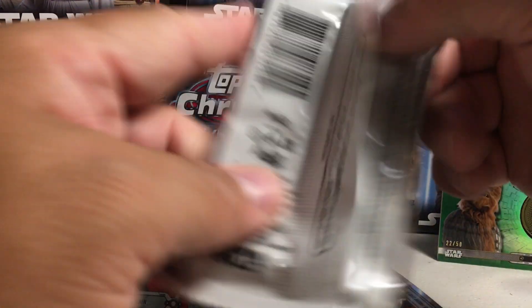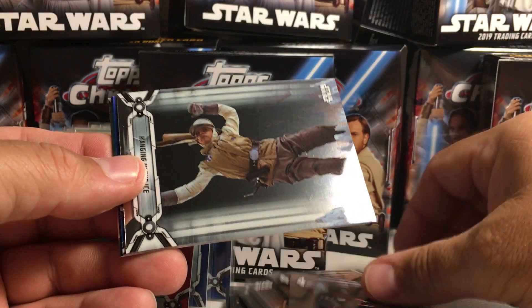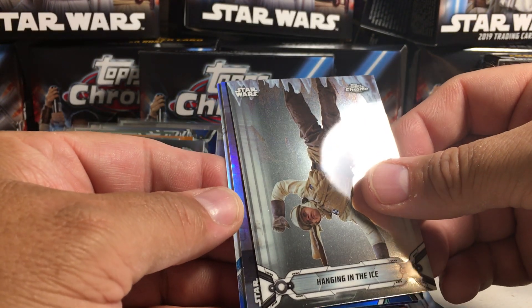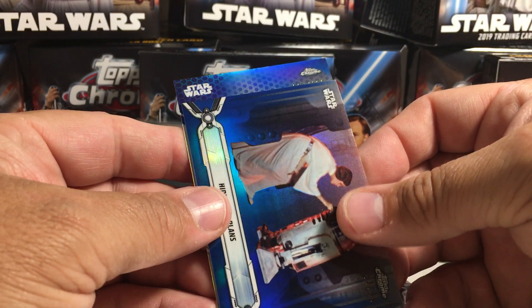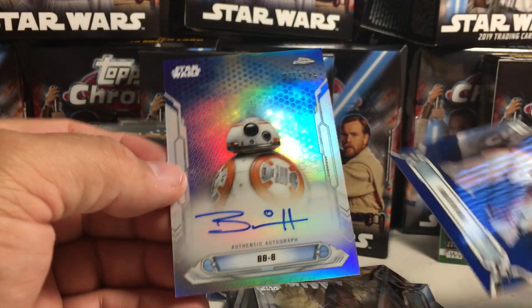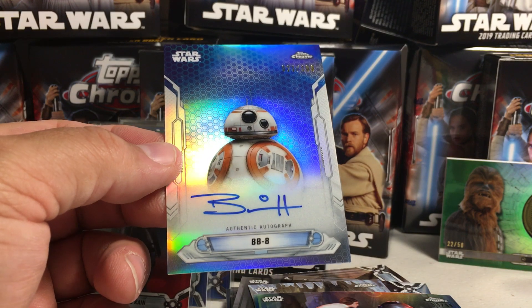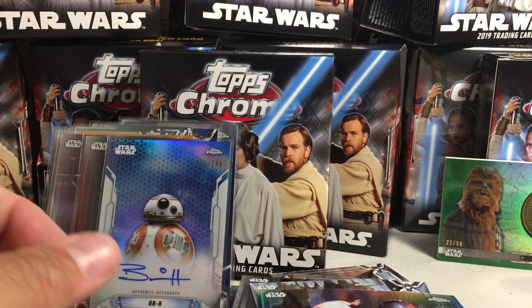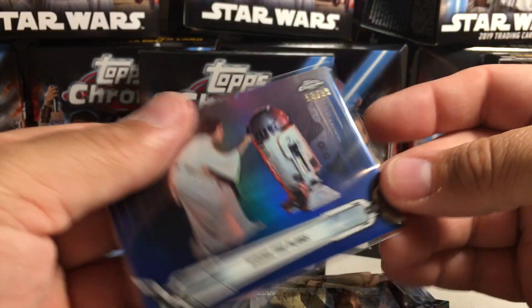And this should be a hit here. We've got the Phantom Menace. Hanging in the Ice. Admiral Mahdi's Insolence. Hiding the Plans, Blue, 53 out of 99. And BB-8, 21 out of 199. I think I actually have this one from an online break, but that's pretty cool — another on-card auto. I can always use this for trade. And I've got this blue card. A classic Star Wars scene right here.